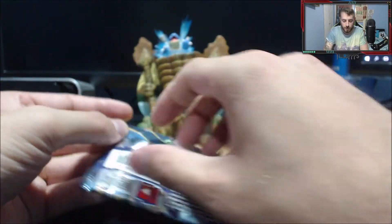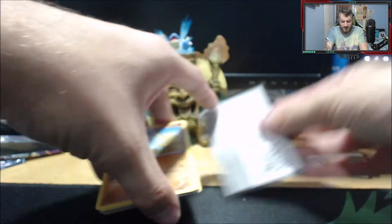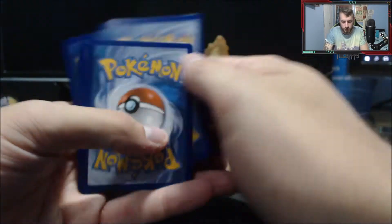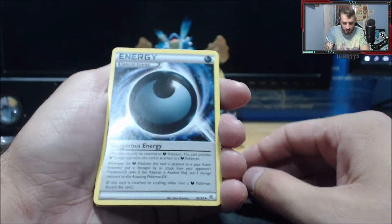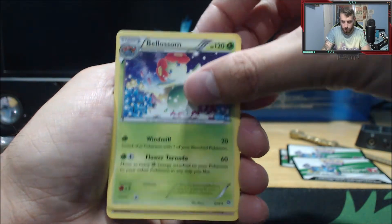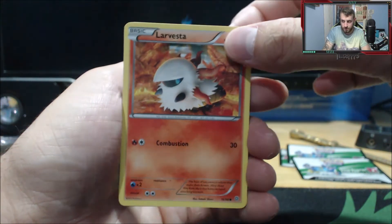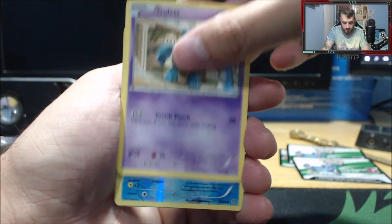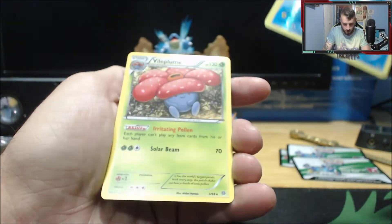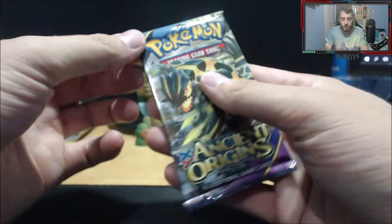Third pack of the first twelve. We get the Dangerous Energy — that's a Dark Energy and it's quite a nice special energy card. We get the Eco Arm, the Blossom, the Quagzaya, the Combi, the Malamar again, the Larvester, the Gollet, a reverse Magikarp, going into the Vileplume — shout out Bean! So far we've got three packs in and only one hollow out of the Ancient Origins.